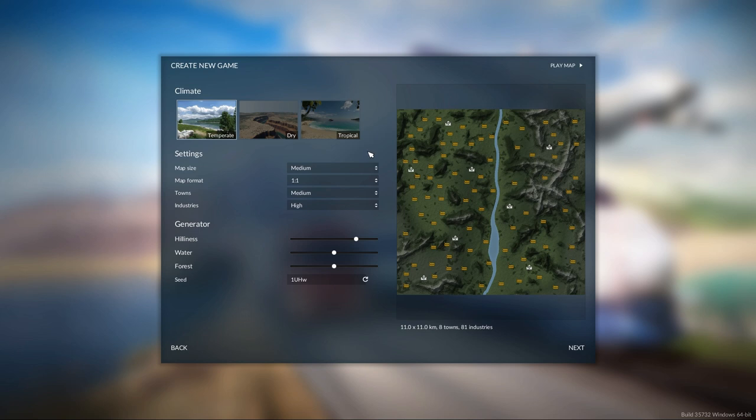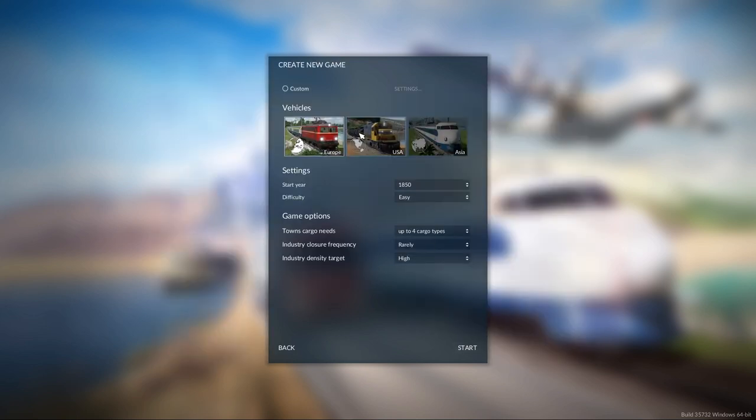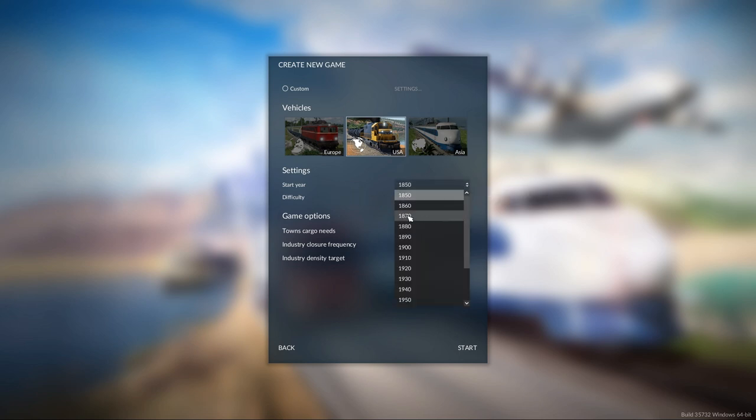So we're going to see if we can get a little bit more understanding about that, and let's jump right in. Right now I'm going to start a medium game with a lot of hills so that we can get the test of the hills, and the industries on high so that we have a lot more opportunities. I'll do 1870 so I have more choices of engines. The difficulty is going to be medium, and we'll start.